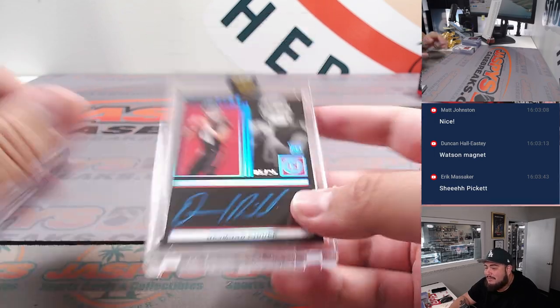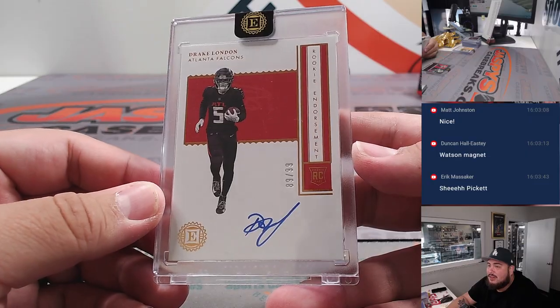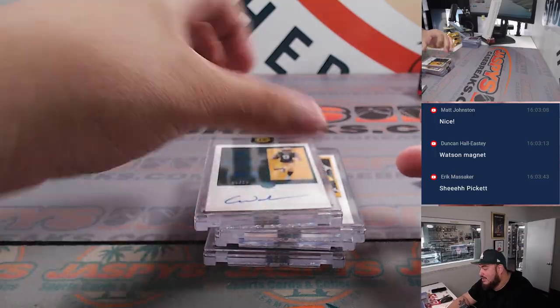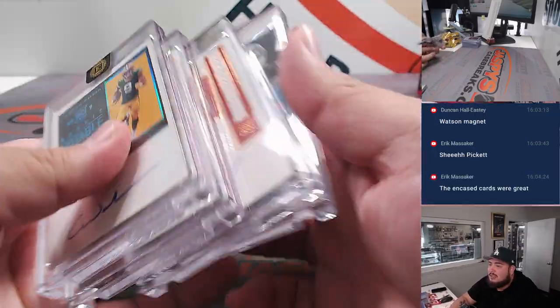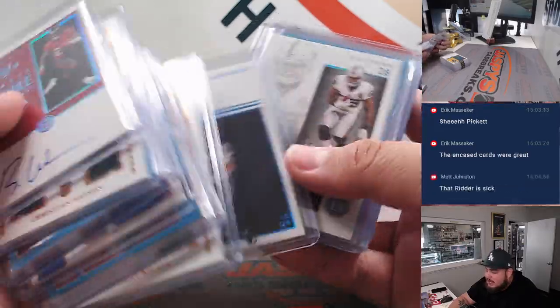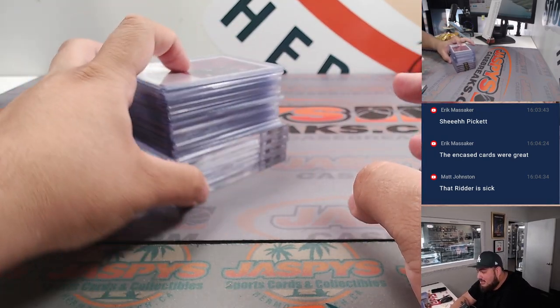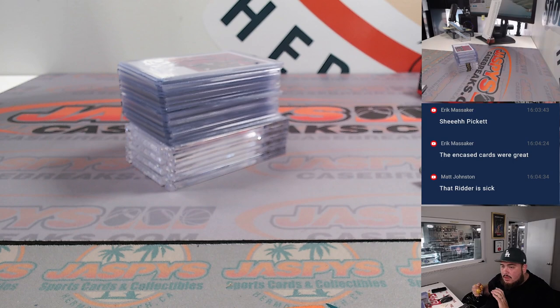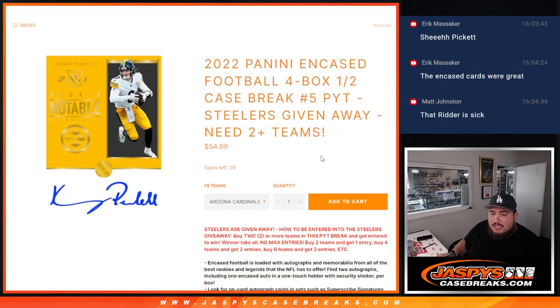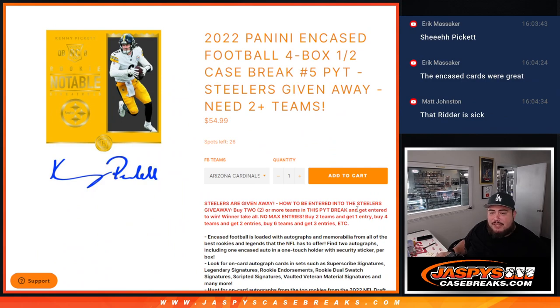Desmond Ritter, 5 out of 25 Sapphire autographs with a blue ink that pops. There's the Drake London, Kenny Pickett, and Christian Watson — very nice four encased cards right here. This has been a fun product. Obviously it's very tough to hit — there's only three or four cards in the one pack, the encased cards, so the odds are a little tough. But a lot of great teams for a low price that can get some massive hits. We do have another case up on the website. If you buy two teams, you get a chance to win the Steelers, down to 26. Would love to do some more tonight. Appreciate it and go to JaspeysCaseBreaks.com.